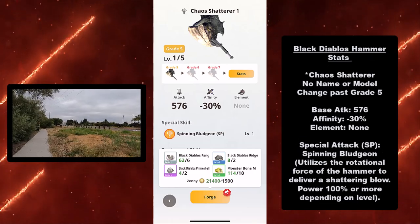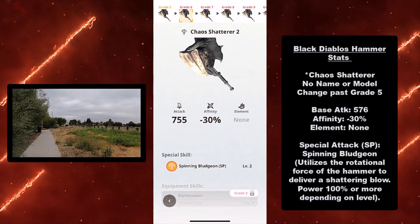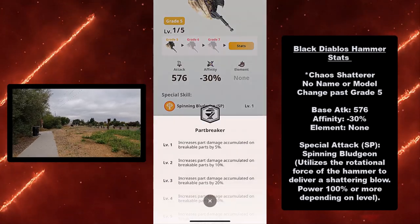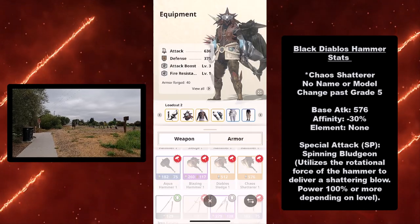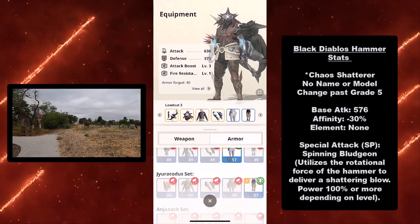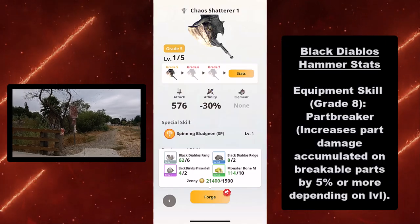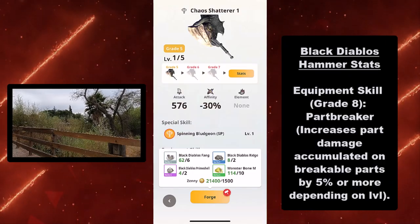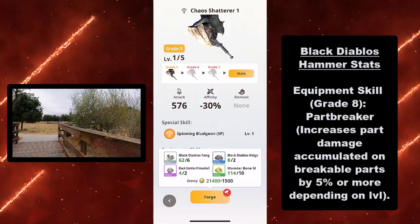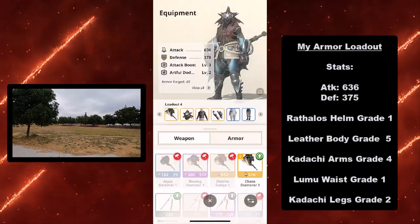Here are the Black Diablos Hammer stats. The Chaos Shatterer has no name or model grade change past grade 5, meaning once you upgrade it, it just stays the Chaos Shatterer. Its base attack is 576, its affinity is minus 30%, and its element is non-elemental. Its special attack is the Spinning Bludgeon, which utilizes the rotational force of the hammer to deliver a shattering blow — power is 100% or more depending on the level. Its equipment skill at grade level 8 is Part Breaker, which increases part damage accumulated on breakable parts by 5% or more depending on the level.